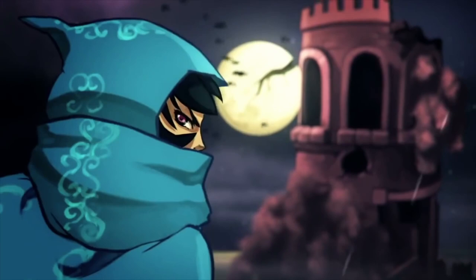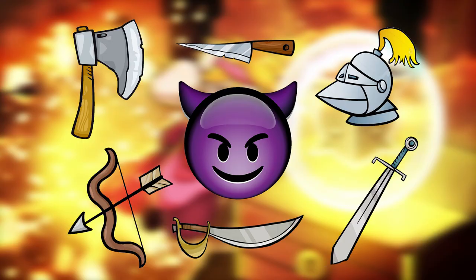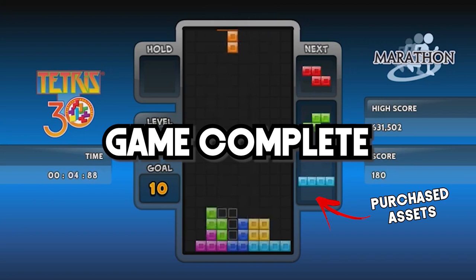Starting off at number 5: purchasing assets is great, but don't expect them to create your indie game for you. A lot of game developers fall into this trap — you have all these things you want to include in your game, so you go out and buy a load of assets, thinking you can stick them together like legos and have your game complete. But in reality, this isn't quite the case.